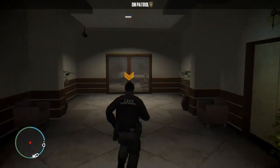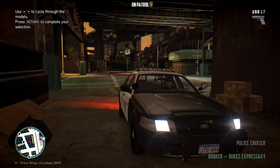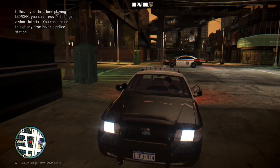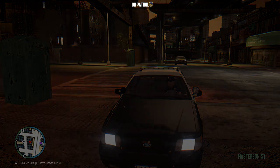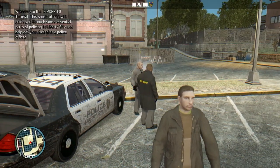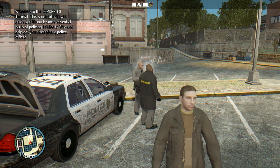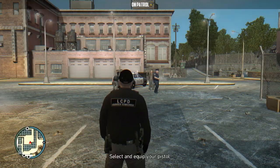So I don't want a partner. There are also supposed to be more callouts. This looks the same for the vehicle selection. Press Y — let's see what this is. This is new. Welcome to LCPDFR 1.0 tutorial. This short tutorial will guide you through some essential parts of policing in Liberty City and help you get started as a police officer.